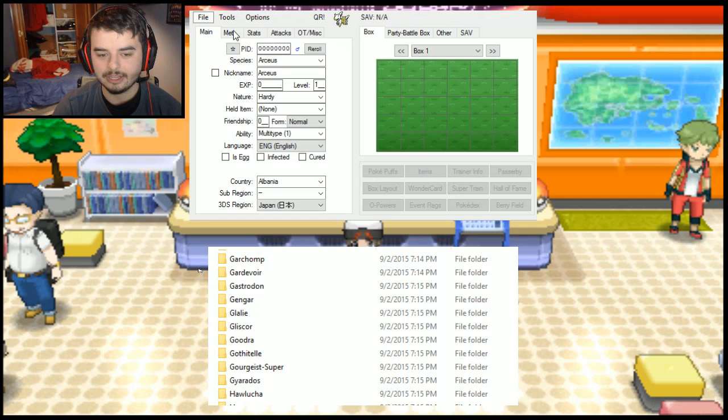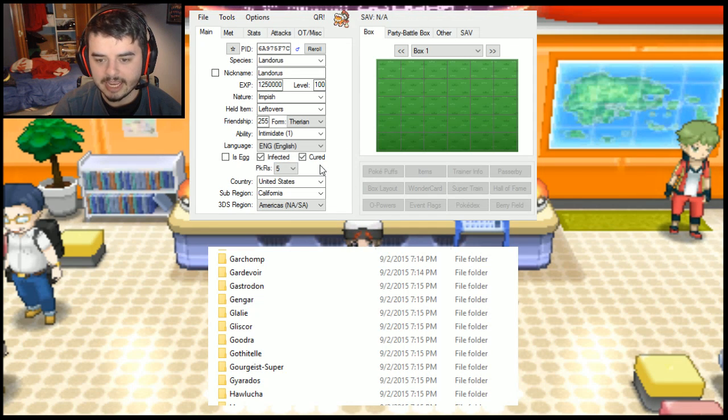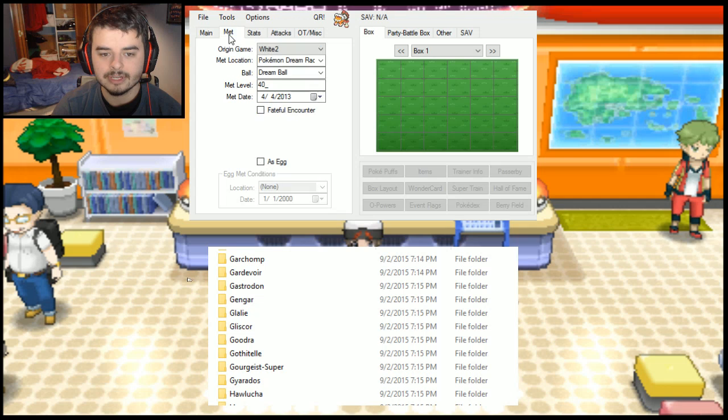So let me just really quickly open one of these. You can't see it on screen here because of the capture device, but we're going to copy the link, put it into our destination. We're going to go down to Landorus and just click one of these — all files — so you can load an EKX file. That's good enough.